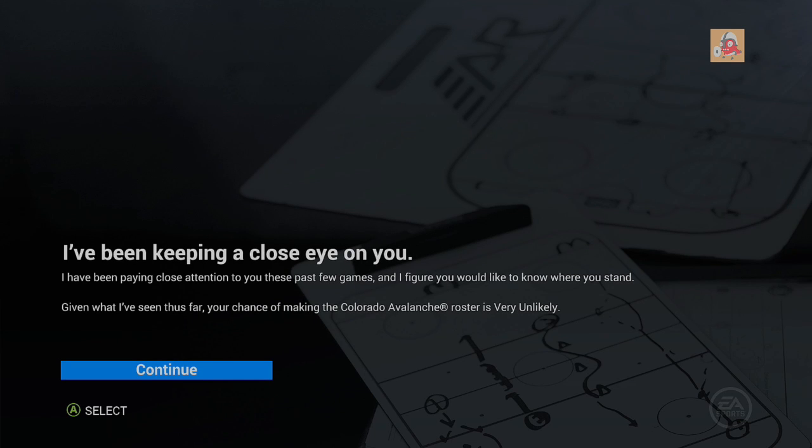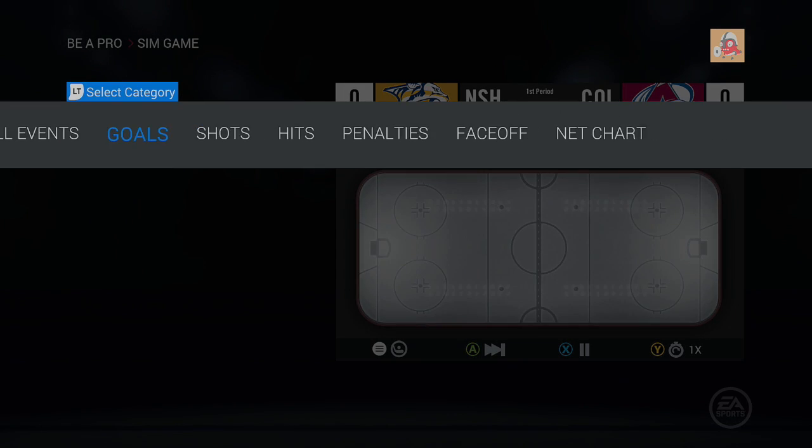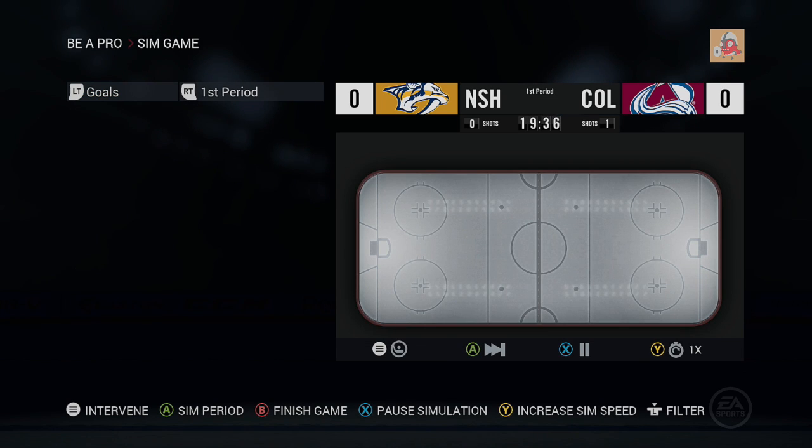Our chances of making the Colorado Avalanche roster are very unlikely. Wow. So it looks like they might send Forsberg down. We've got to really play our asses off here in these next couple games. His management doesn't seem to like us — alright, so here we go.